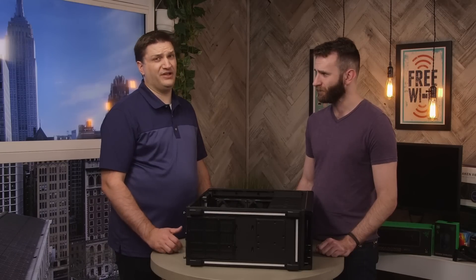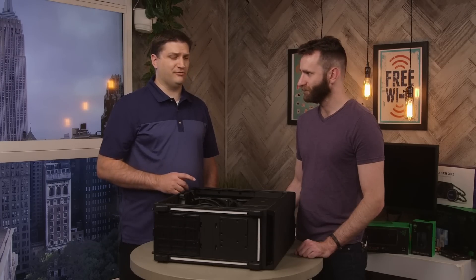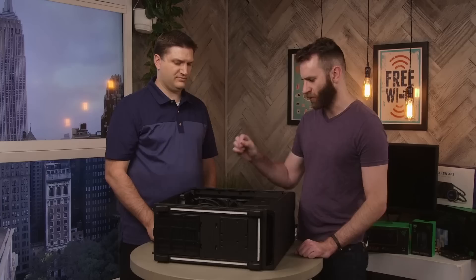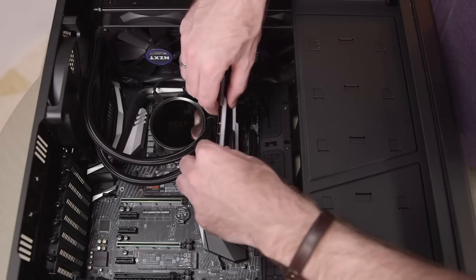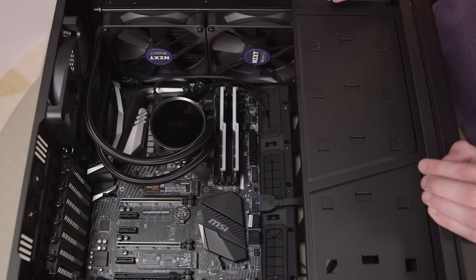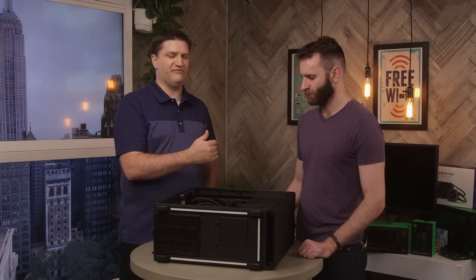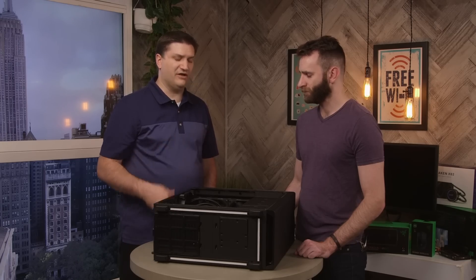Now let's install the RAM. Memory is about the easiest thing to install but you can still do it wrong. Look for a notch on the RAM stick that lines up with a point in the motherboard slot so you know you're inserting it in the correct direction. As you push the memory down into the slots the clips on the sides will pop in and hold it in place. On most modern motherboards use slots two and four — the slots further away from the CPU — with one slot of separation between the two sticks. If you're using four sticks, fill all four slots.